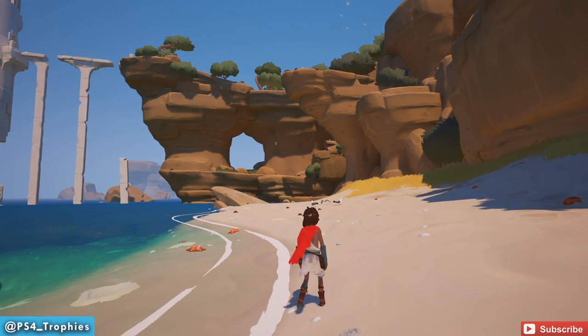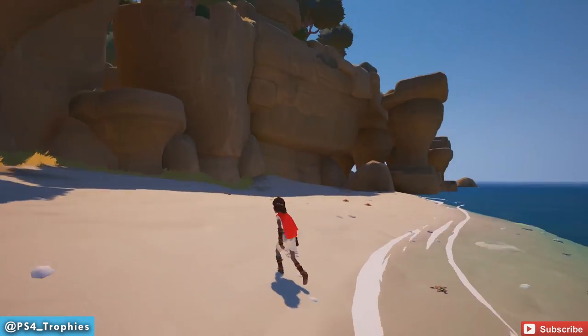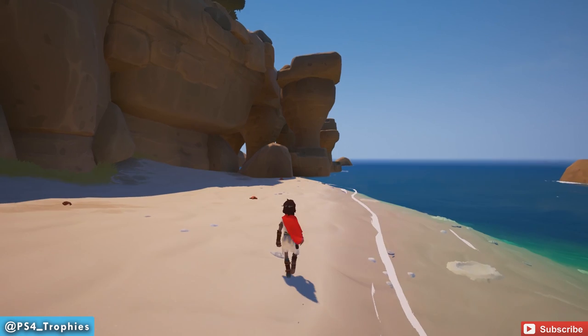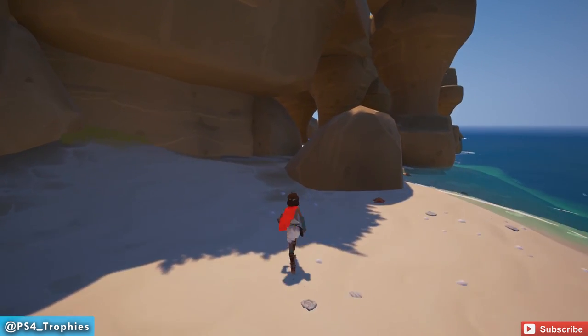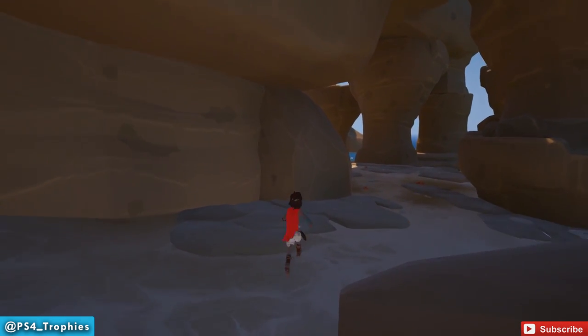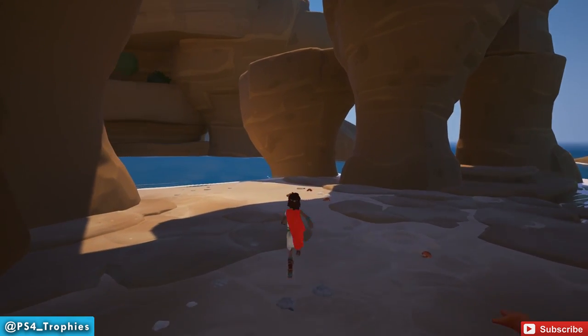I'm not going to show you any of the major puzzles or anything like that, so this is basically going to be spoiler free — there might be some minor spoilers. As soon as we begin, you want to turn around and head down this path here, follow the beach, and we'll find a little cave system that we can climb up. I'm going to point out different things along the way.